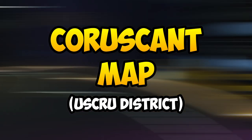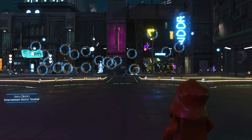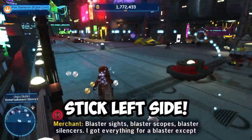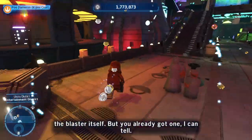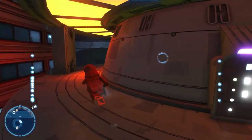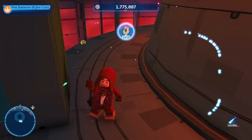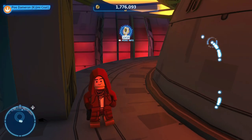Now let's head over to the next district of Coruscant, which is the Uskru District. Very simple — once you come out from the spawn point, stick to the left wall all the way until you reach the side railing. Jump on it and jump to the opposite side as well. Simply head behind and you will see the data card right there.